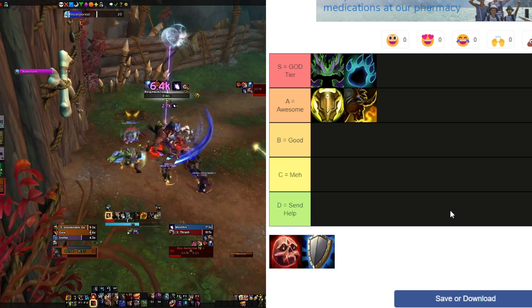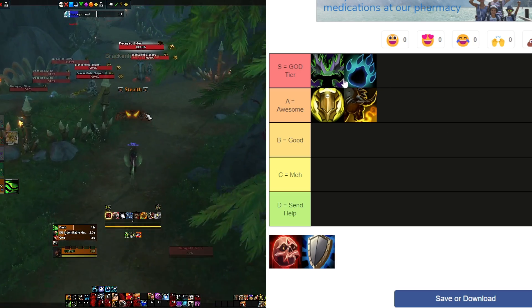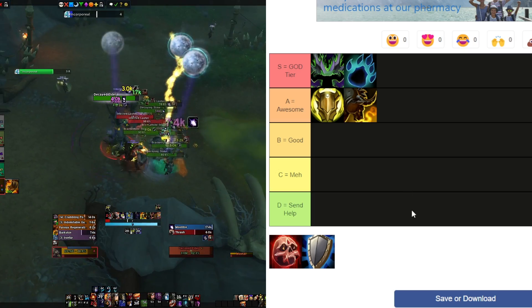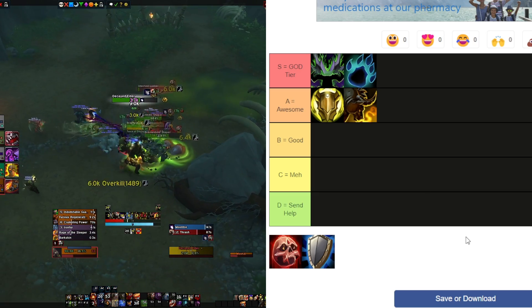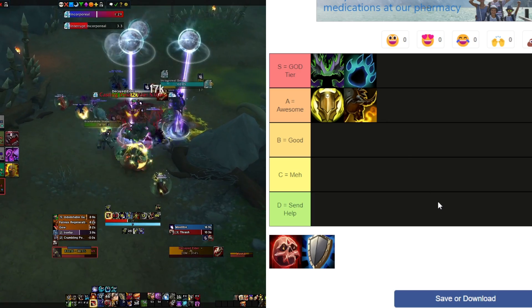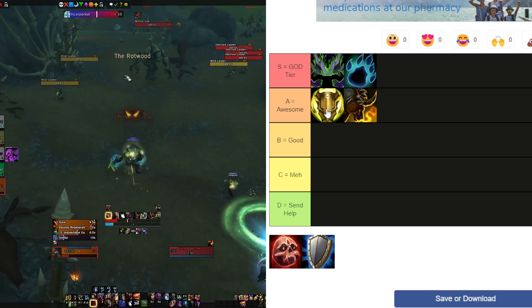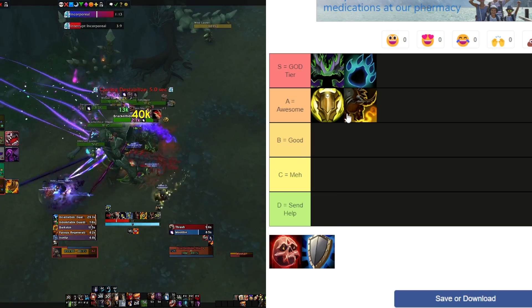There are fewer one-shot mechanics this season than previously, which brings them slightly down on this list. They don't bring the same utility as some other tanks and they don't have the same physical or magical damage mitigation — they're just solid overall without excelling in one area. They're also incredibly hard to pick up; as a Brewmaster Monk you probably have the most keybinds in the entire game, which can be overwhelming for new players. They're much harder to learn than Guardian Druid, Prot Paladin, or Blood DK.